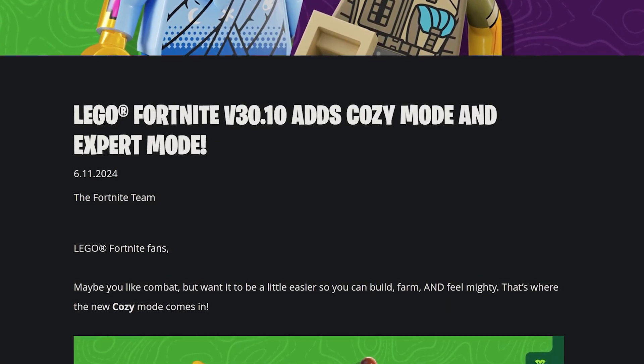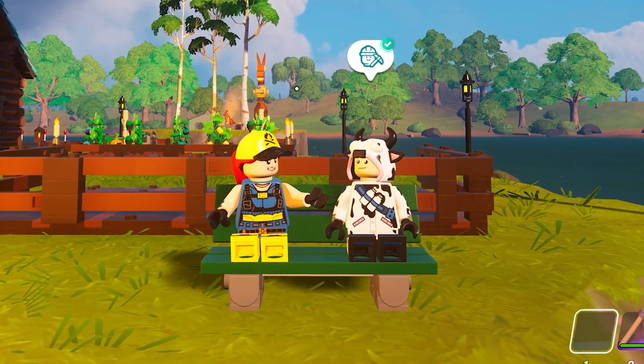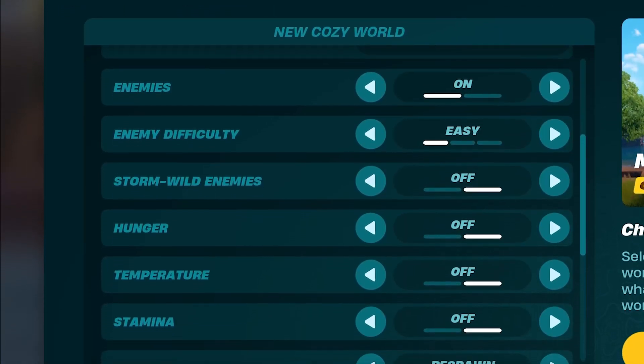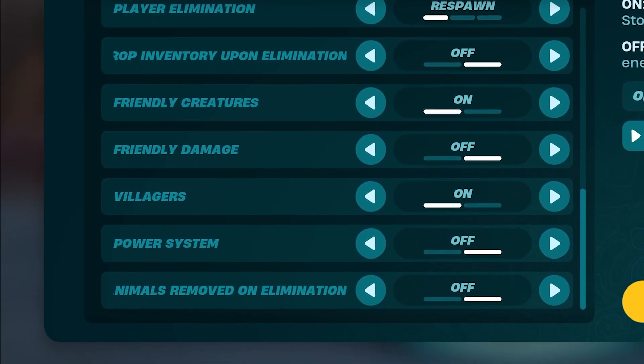LEGO Fortnite just got a content update adding two new game modes, and here's everything you need to know about them. The first one is Cozy Mode, which acts as a sort of middle ground between survival and sandbox. You still have to deal with enemies, but you won't have to worry about hunger, temperature, or stamina. Power cells also won't be required for operating vehicles.